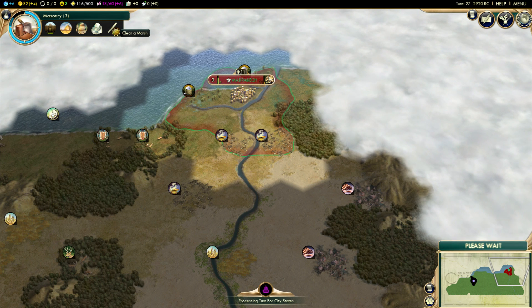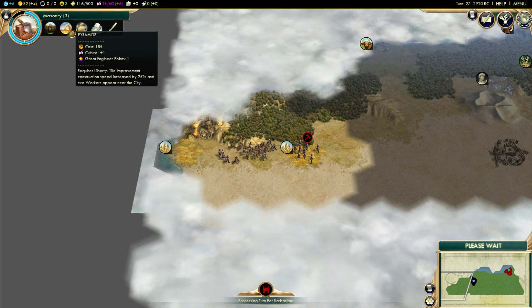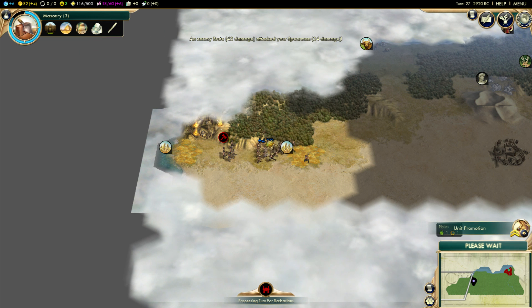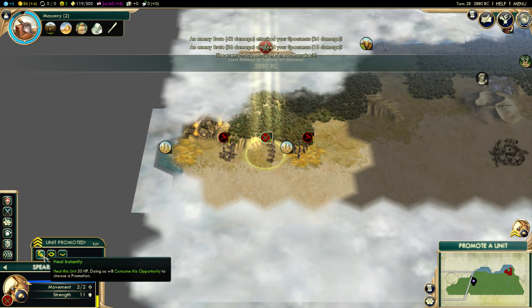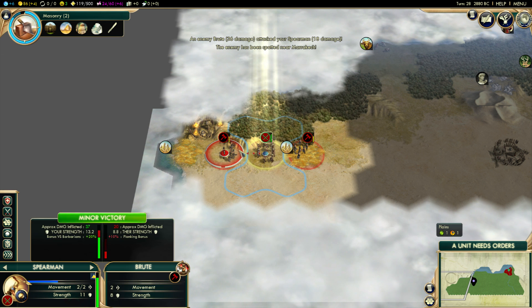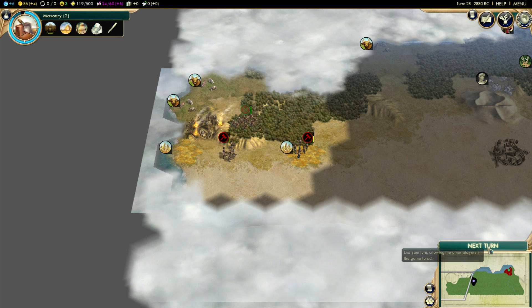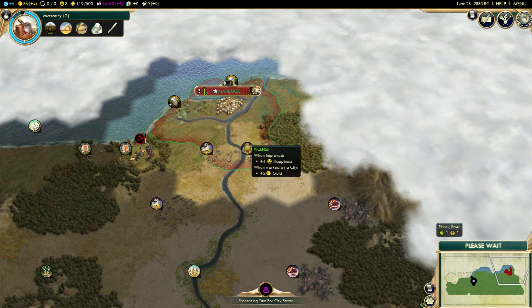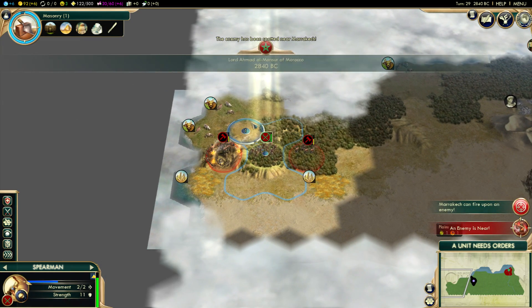Next turn I want to get my marsh cleared, I want to get my worker — definitely. I might even try and get the Pyramids, which are pretty great in my opinion. The spearman's gonna die as well. Well, at least he's not doing so hot. We can't really walk away from this so give him a heal and have him go north. He might be able to take the encampment or just run away — either way, let's try and keep the guy alive. That would definitely be a priority for me.